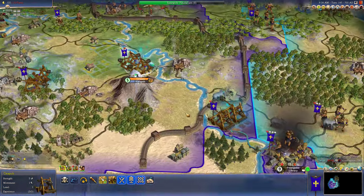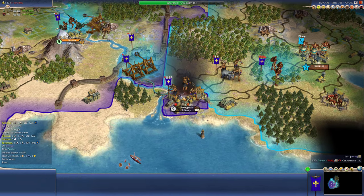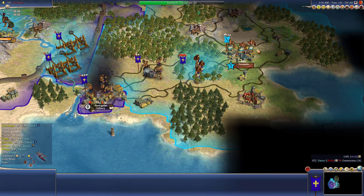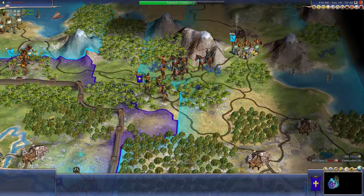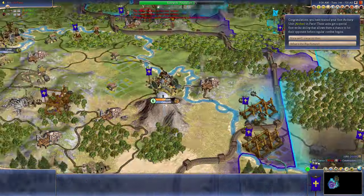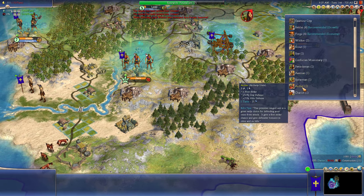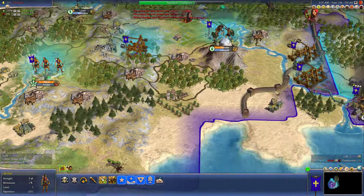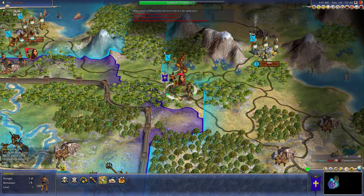And you go to the front. We'll attack their capital next turn, I'm thinking. The warrior's horribly dead, killed by their immortal. We want a couple more archers, of course. Can't defeat that guy. We'll just park him here. I will attack this.